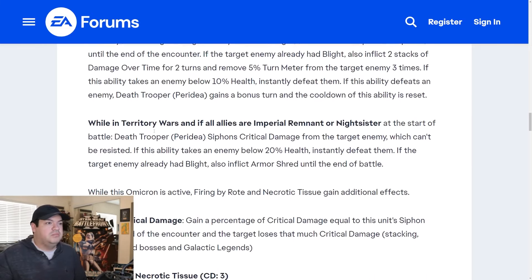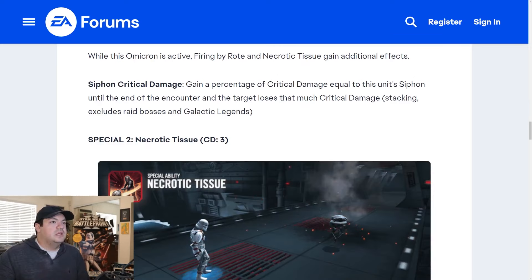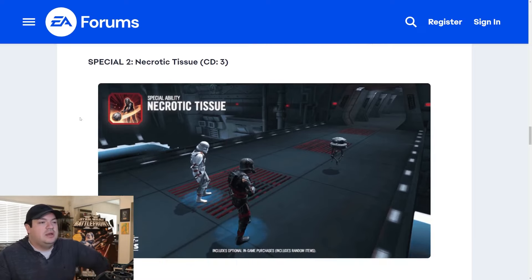Anytime he uses this ability he's going to be siphoning crit damage, which is a big deal. If this ability takes an enemy below 20% health — so your threshold is doubled with the omicron, like Savage's thresholds — instantly defeat them. If the target already had blight, inflict armor shred until the end of the battle. That's already worth it. This omicron is transforming this character and giving him a different kit. We're just really going to see if the team is good or not.